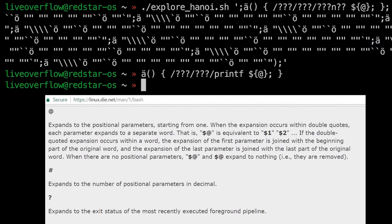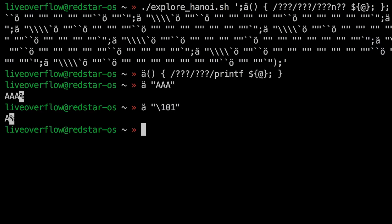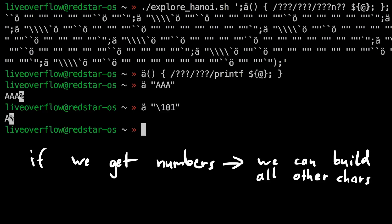Variables in bash start with $, and $@ is a special variable in bash which represents all parameters passed to the function. So the function E will just call printf with all the parameters we give to it — it's simply a wrapper so we can use printf more easily as function E. Printf is useful because we can use escape sequences to get special characters. In particular, we can use octal escape sequences like \101, which is 65 in decimal or 0x41, so it gets converted into a capital A. Now we have a function E that can evaluate escape sequences, printing any string we like, requiring only numbers. So we've gotten around the restriction on letters — now we just need a way to get numbers.